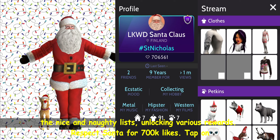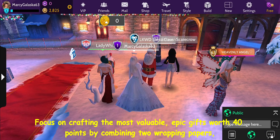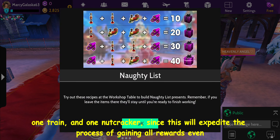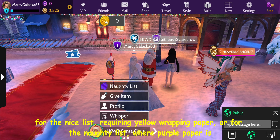Tap on Santa to discover recipes for both nice and naughty gifts, each with assigned point values. Focus on crafting the most valuable epic gifts worth 40 points by combining two wrapping papers, one train, and one nutcracker, since this will expedite the process of gaining all rewards even without the booster. Keep in mind, the color of the wrapping paper determines whether the gift is for the nice list — requiring yellow wrapping paper — or the naughty list, where purple paper is used.